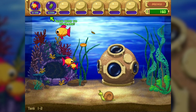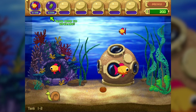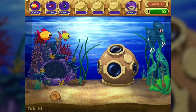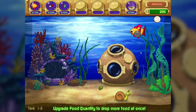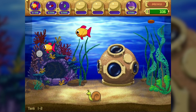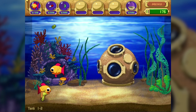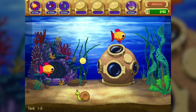We can upgrade our food quality as soon as we get more money. We do have enough — let's upgrade our food quality. That means we can drop more food at once. He ate one and dropped a diamond, which is good, but at the same time he defeated one of our fish and we actually needed that one. Let's upgrade how many we can drop at once — so we can drop two at a time now.